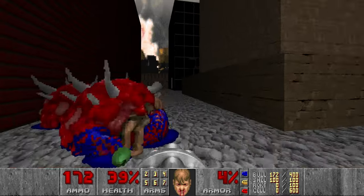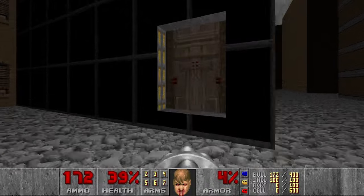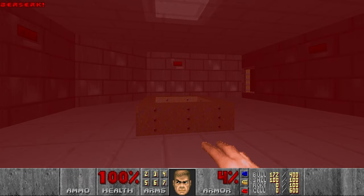Then we got everything. So now we go to the exit, which was behind the yellow door somewhere — yeah, over here. And we can heal up before the next level.